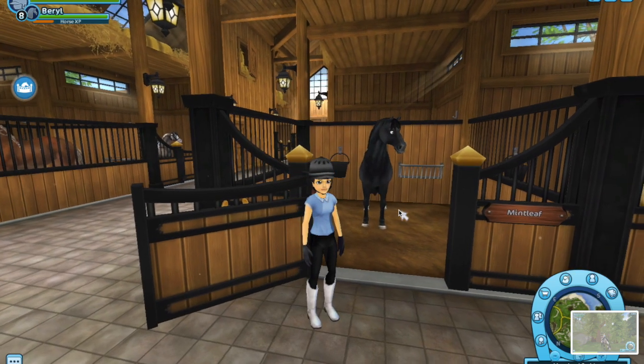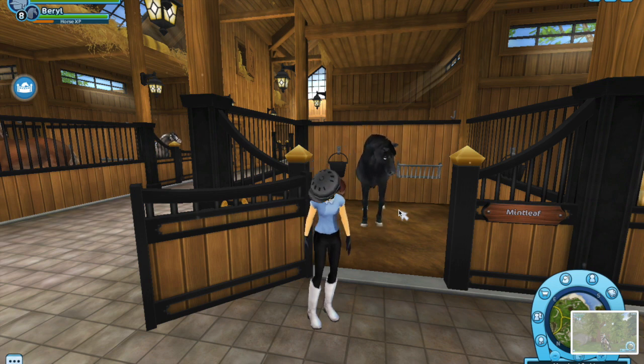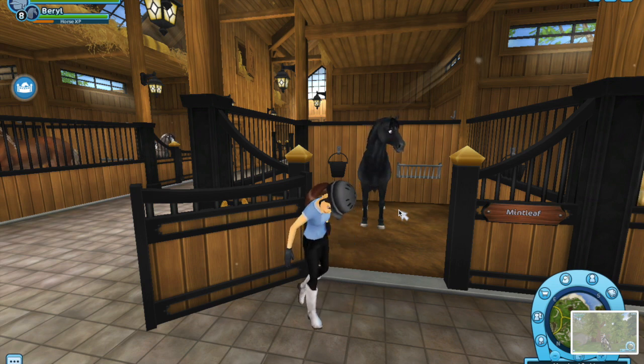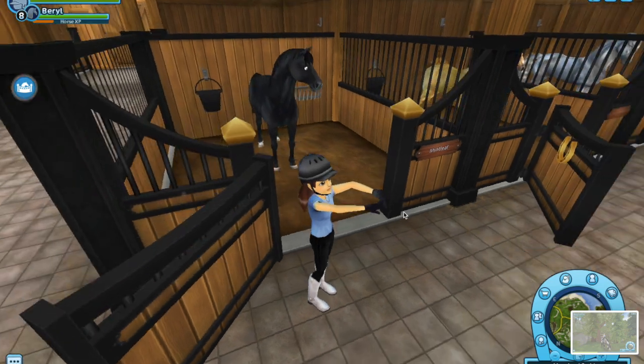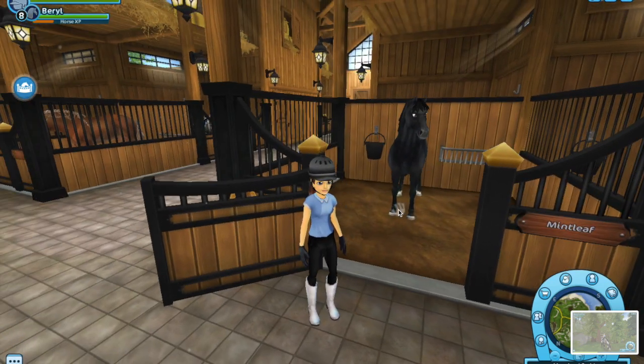Next up is Mint Leaf. This is the older English Thoroughbred, but this is probably my favorite older generation horse. Whenever I used to play Star Stable, this was my go-to horse all the time and it was my favorite horse, so that has just stuck with me. I love the build of this horse — it's kind of bad, but I love it. This is Mint Leaf; he's a great, super cute horse.